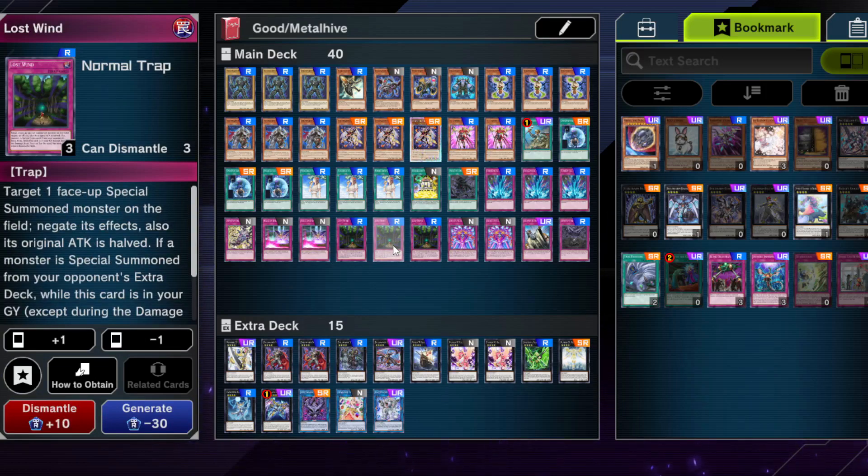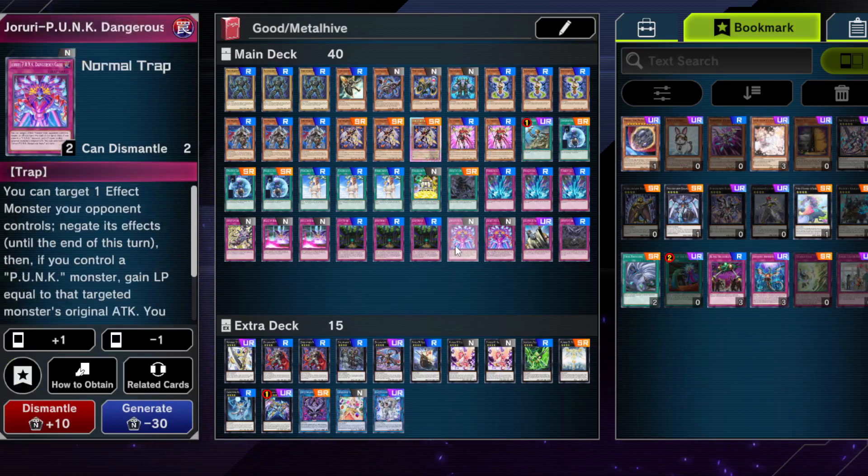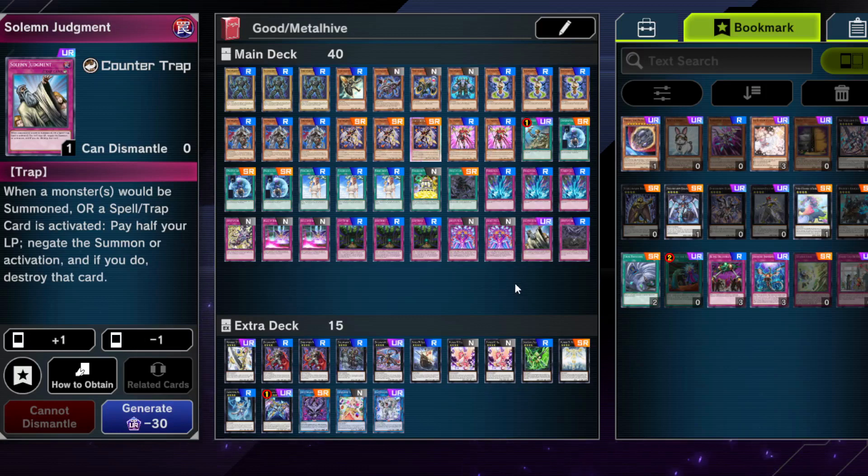Lost Wind is very good in the grind game. It also halves your opponent's special summoned monster's attack, putting it under the 2,000 threshold you need for the Utopia Double OTK — quite neat. It disrupts opponents, but Infinite Impermanence and Ash Blossom are better. Still, Lost Wind is free and it's an effect negate, so it can shut your opponent down. One Solemn Judgment, because most people have it from Master Packs, and it protects your back row.